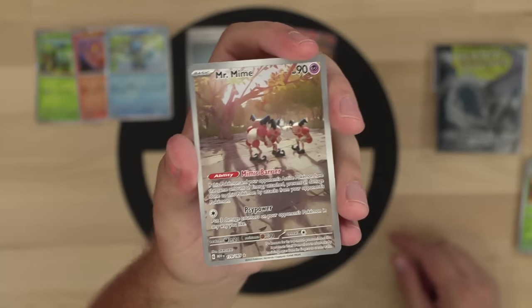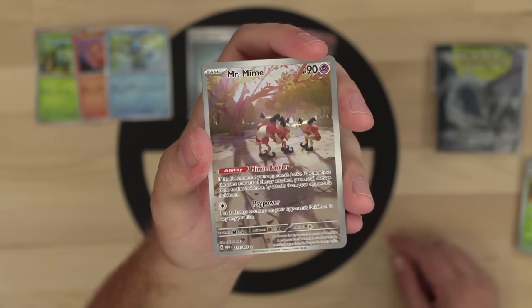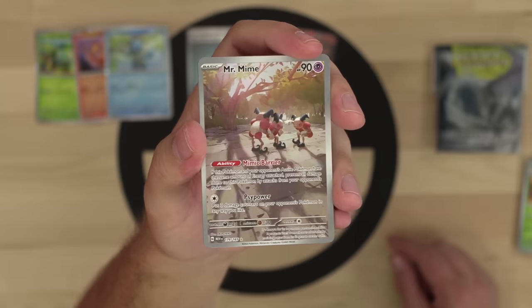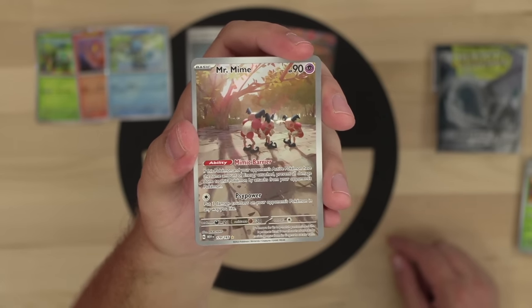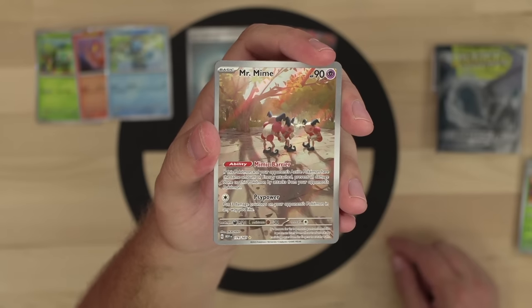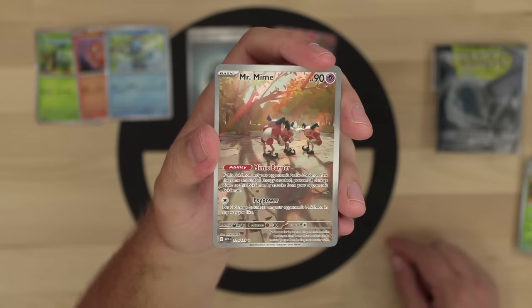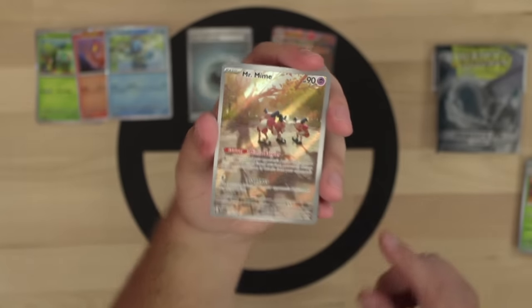Our first art rare: Mr. Mime! The card looks great — silver borders look so slick on these cards. It's got the Mimic Barrier ability: if this Pokemon and your opponent's active Pokemon have the same amount of energy attached, all damage from attacks is prevented. Then Psi Power places three damage counters on your opponent's Pokemon in any way you like. Very cool card.